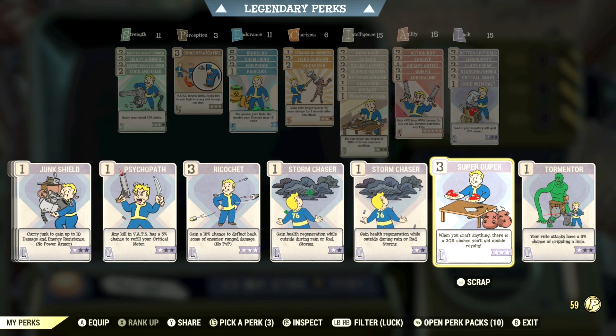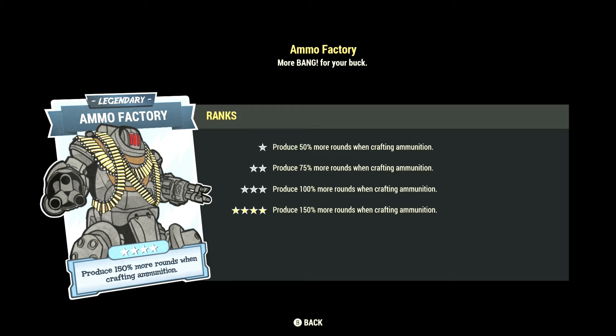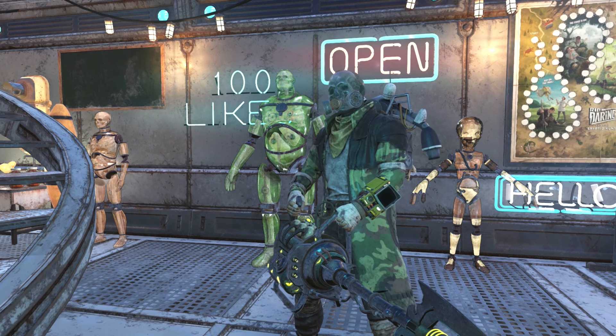In legendary perk cards, it would be worth your time to get Ammo Factory — but you don't unlock your first legendary perk card slot until level 50. At one star it produces 50% more rounds when crafting ammunition, and it's well worth leveling all the way to five stars to produce 150% more rounds. Stack that with Ammo Smith and you're getting 4.5 times more crafted ammunition.